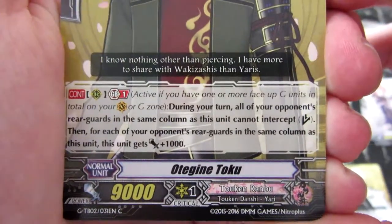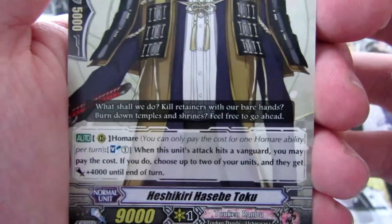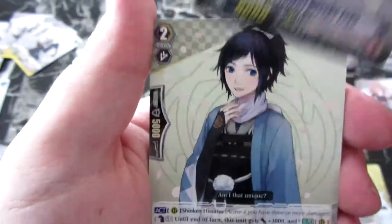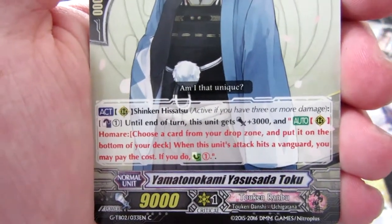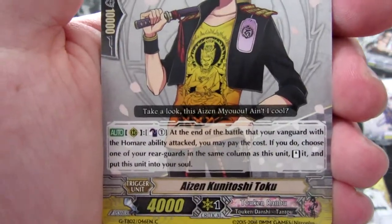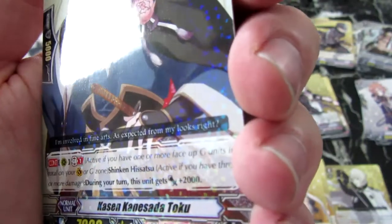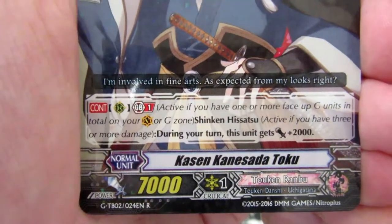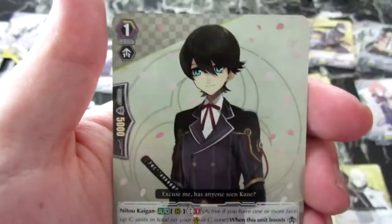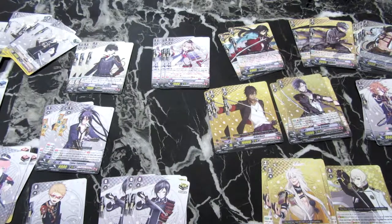So we are greeted with an Otenjin Toku, which is a grade two. Got another Hekiri Hasabi Toku grade two, another grade two Yamato Nakame Yasuwasada Toku, and Imade Toshiru Toku. The other common is Azain Kunitoshi Toku, which is a draw trigger. Our first shiny rare is Kanesara Toku. And the last one is another grade two double rare - a shiny one - Horikawa Toshihiro Toku. Anyway guys, that is Toku Rambo in a nutshell.